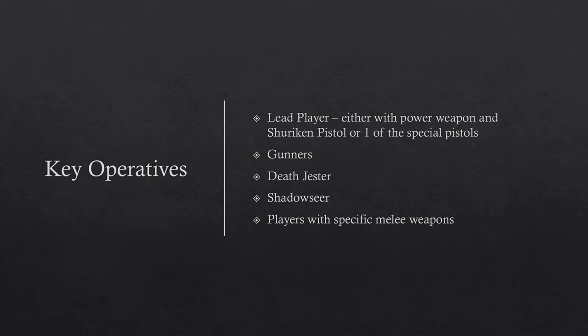For Gunners, you're always taking a Fusion Pistol and a Neuro Disruptor — these are your key gun-melee pieces. A lot of the time these operatives will just move, dash, and pistol. But because they're 3 APL they can charge, kill, and then pistol someone, giving them a massive threat range.